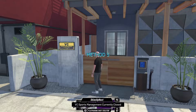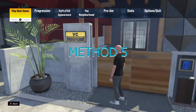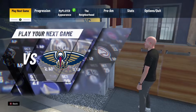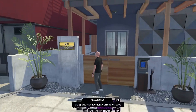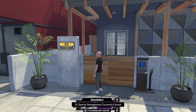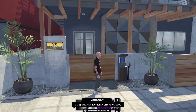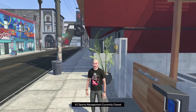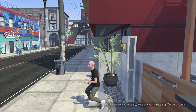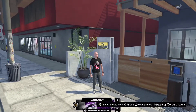The fifth method for getting VC fast is VC Sports Management. Once you complete your MyCareer games, you can get your endorsements, and once you complete your endorsements you can get VC from VC Sports Management. I haven't played any MyCareer games so I don't have anything coming in right now, but if you have played your MyCareer games then you will be able to get a lot of VC from VC Sports Management.